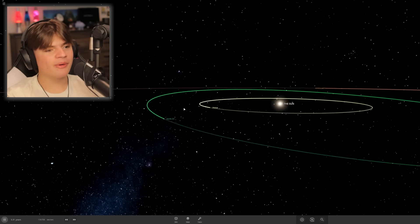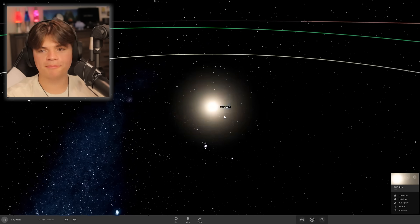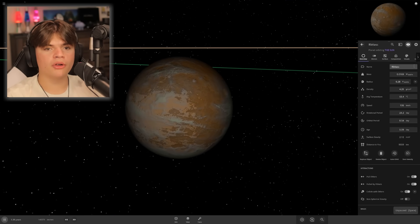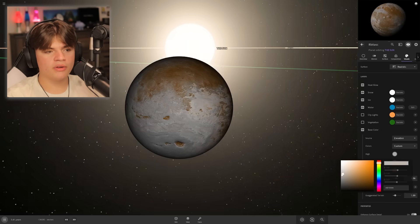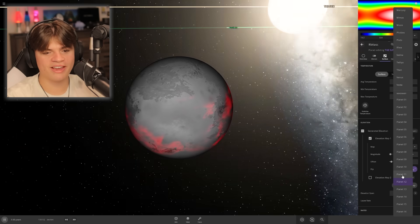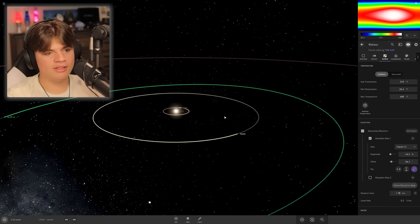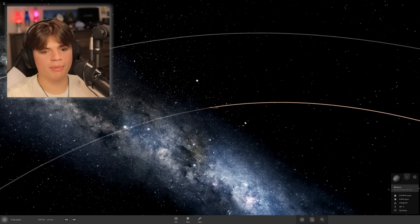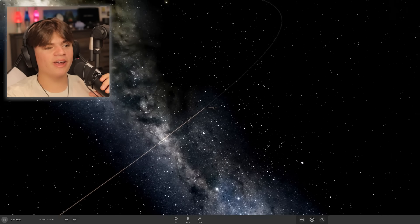We've got Venus, Earth, Mars. Let's do Mercury. I'm actually going to use a random moon because Mercury is so small it could be a moon. Mercury is very gray and needs more craters — let's switch the elevation map. It's heating up — I put it too close. Moving it further away so it doesn't burn up. We're naming it Mercury 2.0. We have a good start to our solar system — there will be a part two. Thank you for watching — leave a like if you enjoyed it!